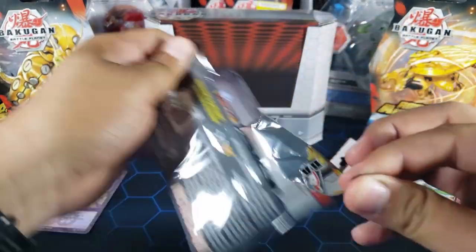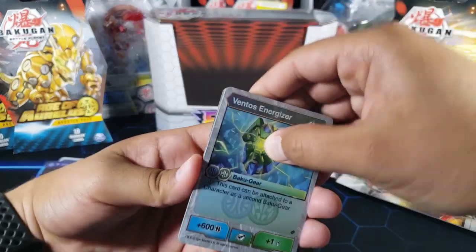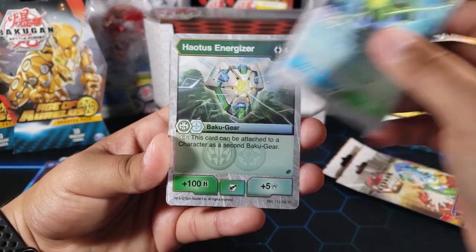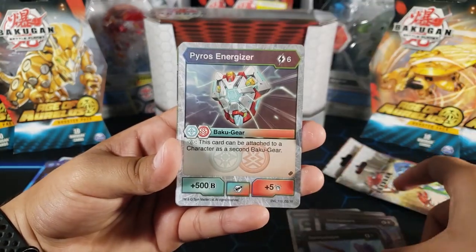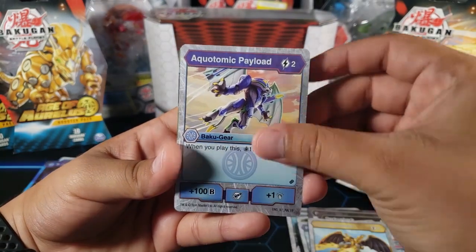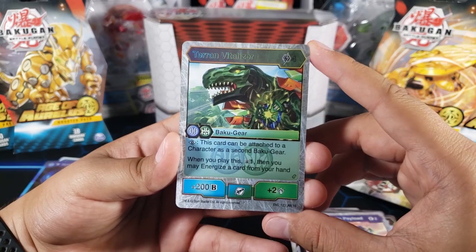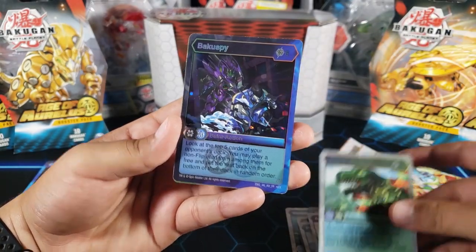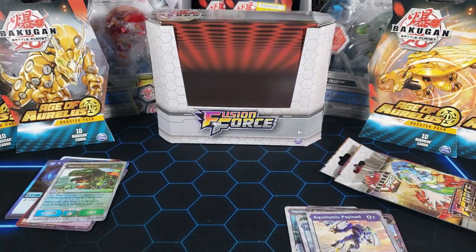As you can see in the background I also have some Age of Aureus packs — I think I have seven. Let me know if you want me to do that next or just continue with the Fusion Force box. Pack seven: Ventos Energizer, Otos Energizer, Darker Fist, Darkest Bark, Darker Slayer, Pyro's Energizer, Lumens Blasters, Aquatomic Payload. I almost thought this was a Bakugan Elite — it's Terran Vitalizer, an awesome rare, very shiny. Last card: Baku Spy, another awesome rare. Character card: Nilius.